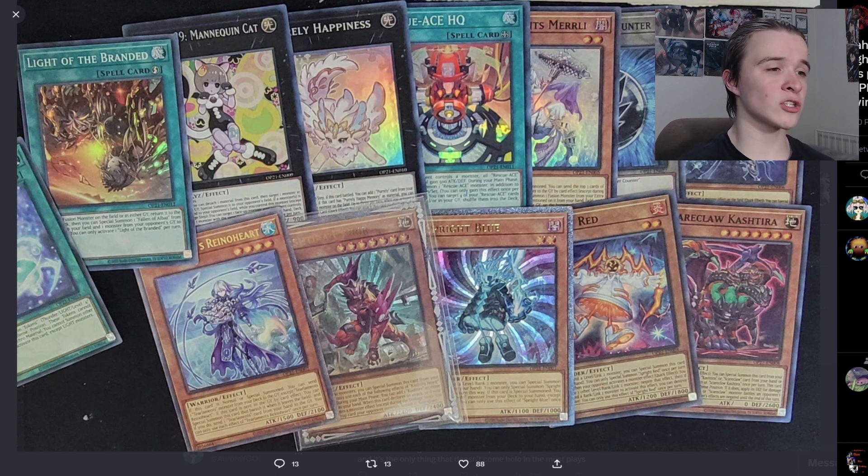Not gonna lie, this is looking to be a pretty promising OTS pack. So here we have the ultis and the super rares. I know the ultis were leaked the night before — I believe they were kind of standalone pictures — and now I think we finally got all of the actual images, at least for the hollow cards.